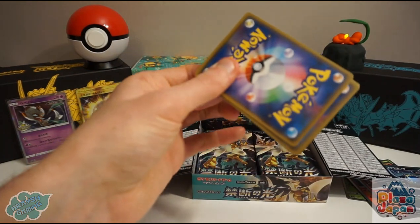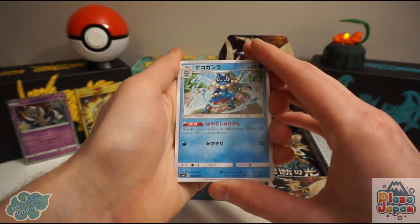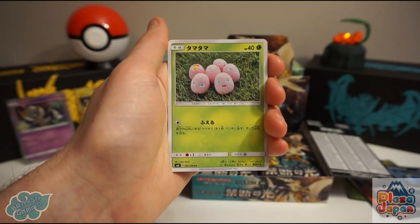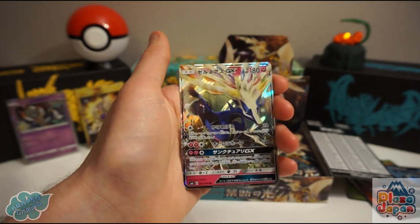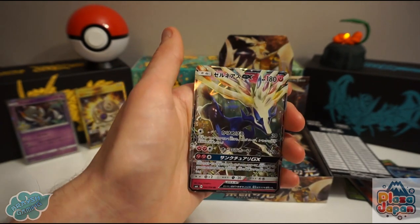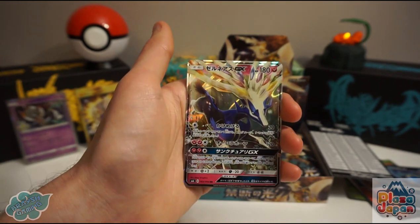You still get the same amount of sets — three every three months — they're just staggering it differently. One every month, which is good. There's Frogadier, Binacle, Exeggcute, and a Xerneas GX! They've really stepped up the artwork game on a lot of these cards. Xerneas GX is particularly beautiful — lots of colours, looks really nice.